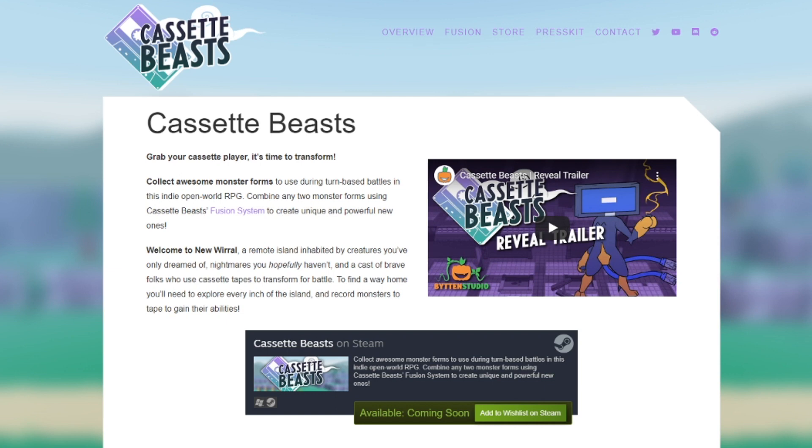Cassette Beasts: grab your cassette player and it's time to transform. Collect awesome monster forms to use during turn-based battles in this indie open world RPG. Combine — keyword here — any two monster forms using Cassette Beasts' fusion system to create unique and powerful new ones. Welcome to New World, a remote island inhabited by creatures you've only dreamt of, nightmares you hopefully haven't, and a cast of brave folks who use cassette tapes to transform in battle. To find a way home, you'll need to explore every inch of the island and record monsters to tape to gain their abilities — so maybe you don't actually capture the monsters, you record them.